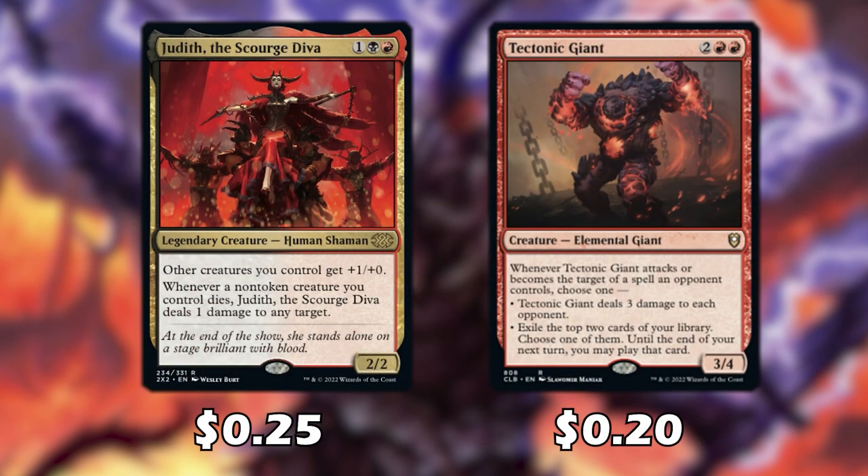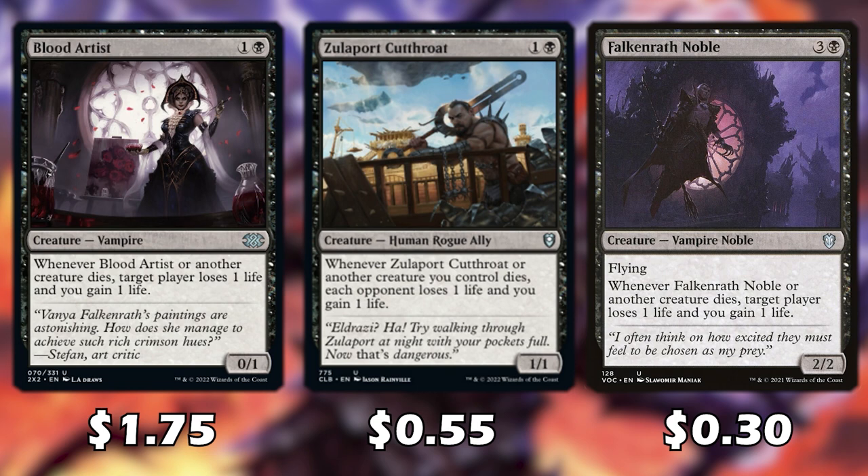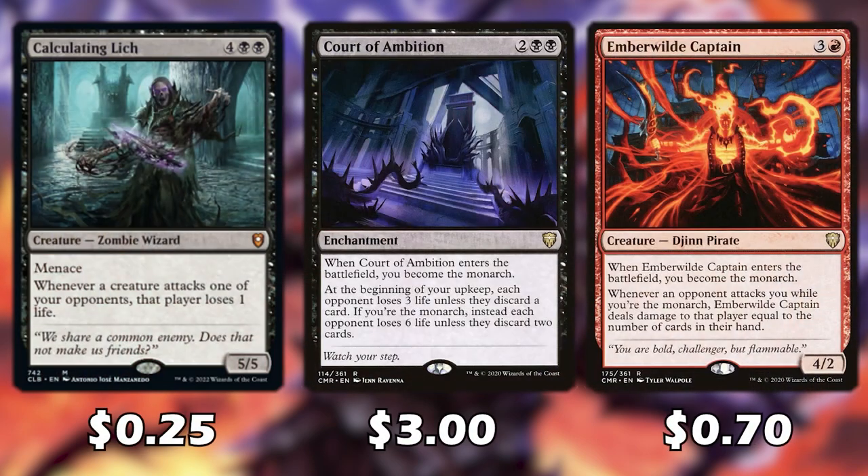Judith gives our other creatures +1 and whenever a non-token creature dies we can ping something. Whenever Tectonic Giant attacks or becomes the target of a spell or ability, we lightning bolt every opponent or exile the top two cards of our library and play one of them until end of turn. Each of these three ping cards deal 1 damage to a player whenever a creature dies and we gain 1 life. Calculating Lich has opponents lose 1 life whenever a creature attacks them. Court of Ambition has each opponent lose 3 life — or 6 if you're the monarch — unless they discard cards. Ember Wilds deals damage to an attacking player equal to cards in their hand if you're the monarch.